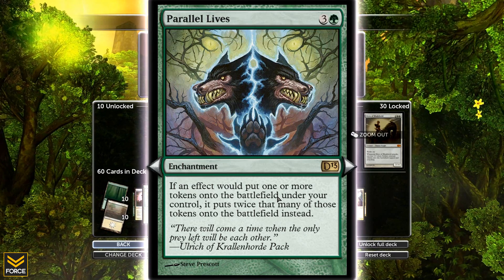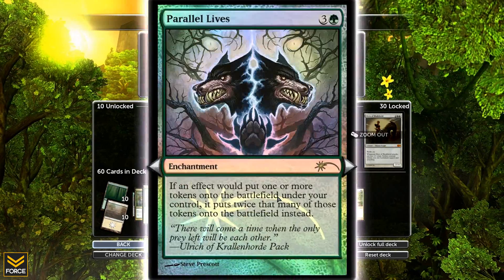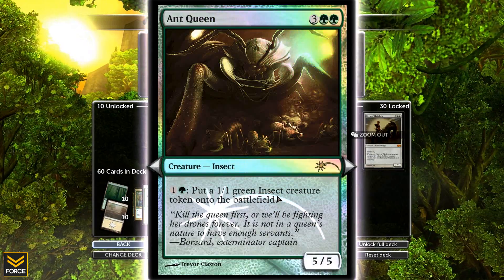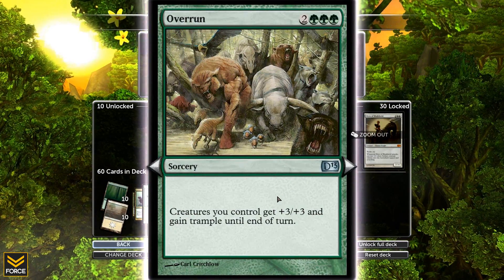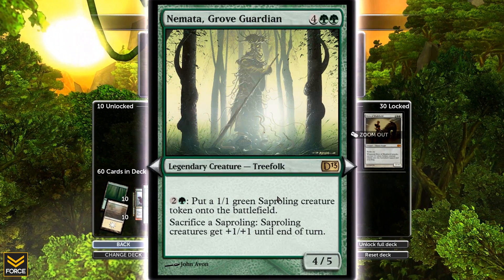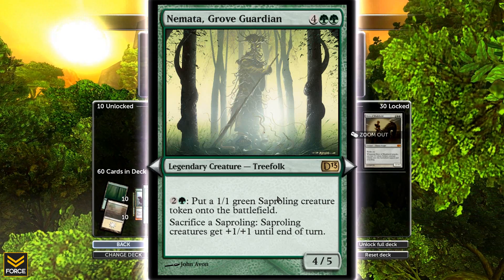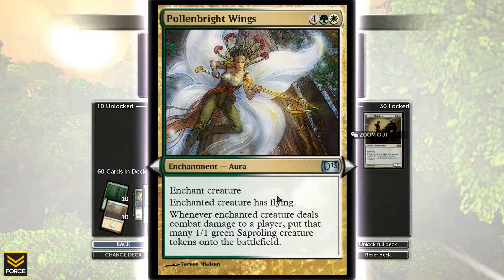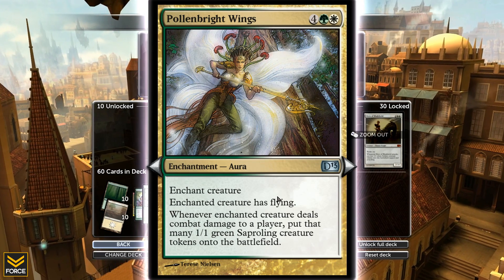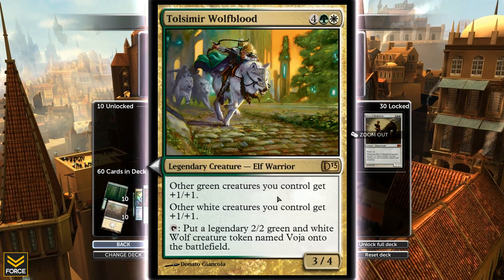Parallel Lives - amazing in this deck. Whenever an effect would put one or more tokens into the battlefield, I get to double that many tokens. A 5/5 for 5 - I can tap 2 to put a 1/1 token into play. Overrun - creatures I control get plus 3/plus 3 and gain trample until end of turn. Nematoa Groove Guardian - it's a 4/5, I can tap 3 to put a token into play, I can sac a Saproling to give all other Saprolings plus 1/plus 1 until end of turn. This costs 6 which is a lot for an enchant creature, but the enchanted creature gets flying and whenever it deals damage to a player I get to put that many tokens into play.